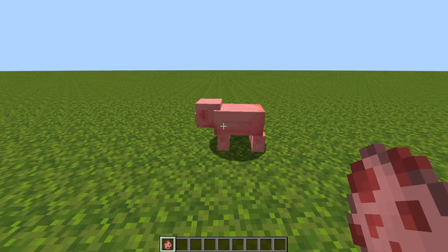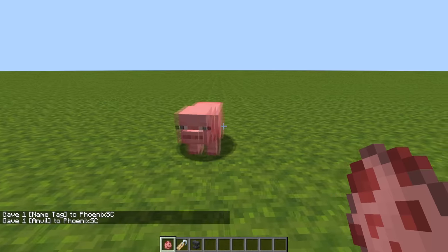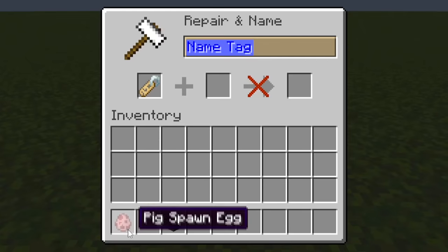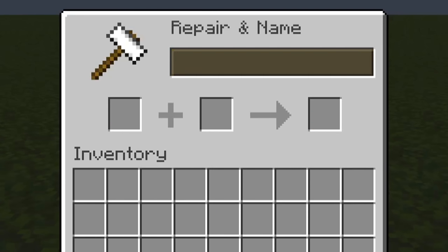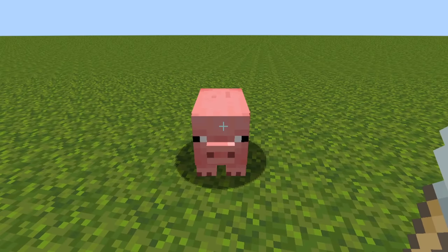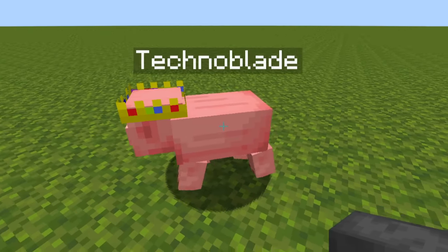So this is a regular pig, and then if I just grab a nametag and an anvil — of course you can also put this in the anvil — type in "Technoblade." And here is the model that I have created: Technoblade.